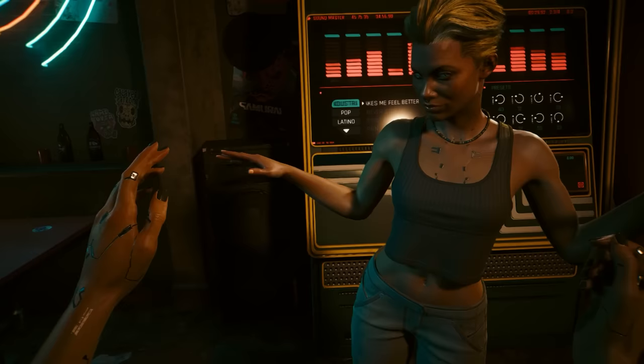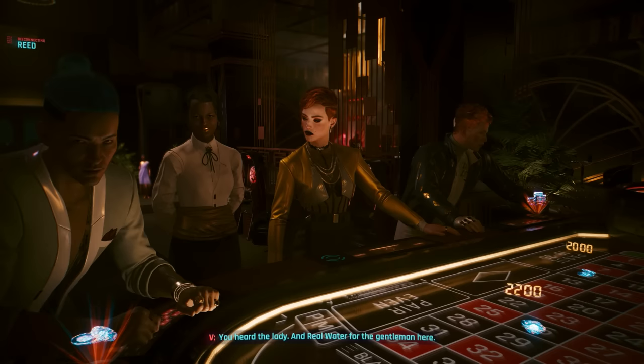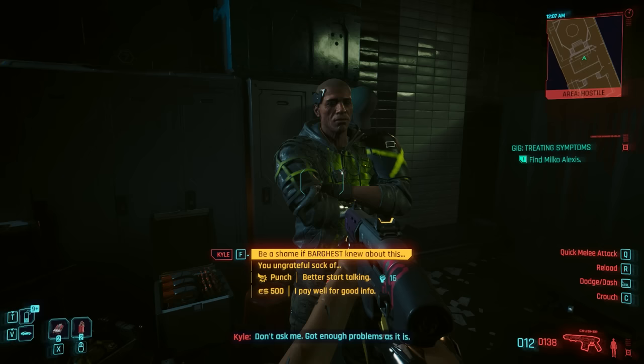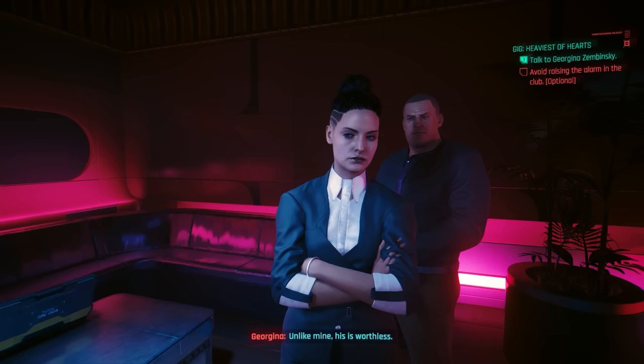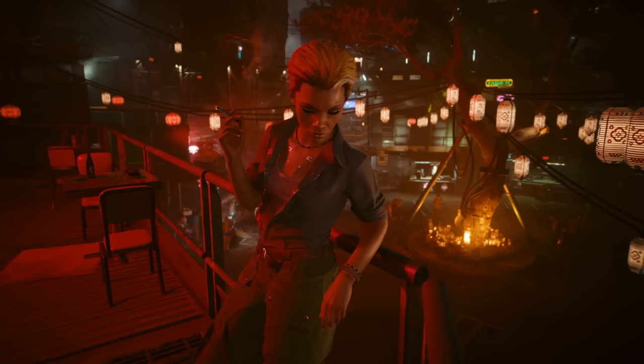Later on she even gets up and starts dancing, which is about as cringe as dancing in video games is always going to be — but at least it's something more than just being glued to the same spot on the floor for five minutes. Say something someone agrees with during a conversation and you'll even see them react accordingly. And choosing to intimidate someone during dialogue will actually have V intimidating them — often using your fist to reduce the integrity of their facial structure. Just small details like this make the dialogue much more believable and less about just standing around waiting for it to finish so you can move on.